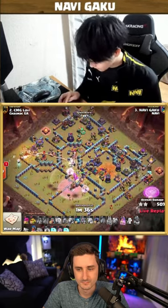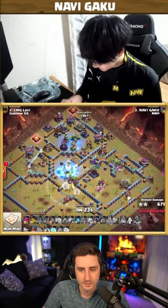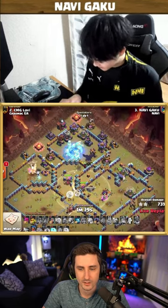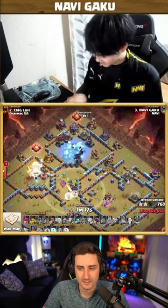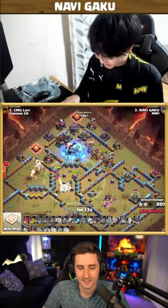Staying strong! The bats have the wizard tower tanked for now. The bats are tanking for the royal champion. The inferno tower — we have the freeze versus the defending royal champion, onto the other inferno tower. The back end is getting frozen as well. He has two more freezes to go.